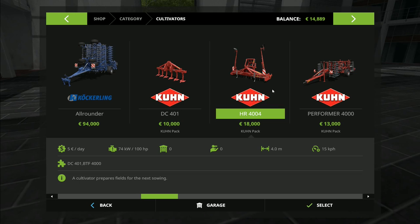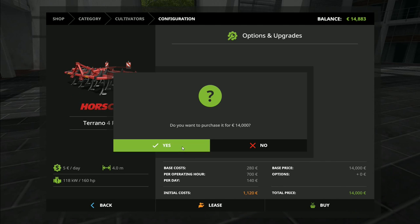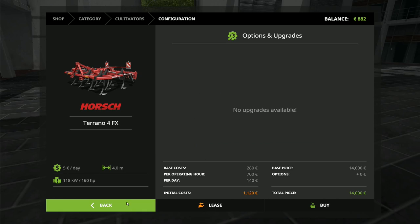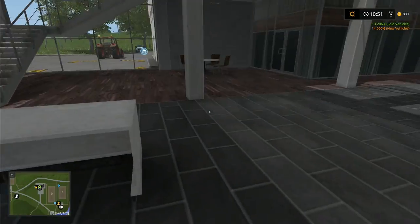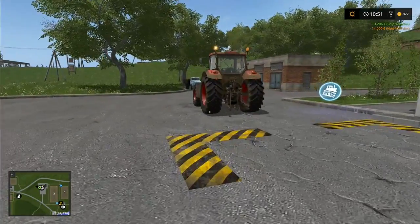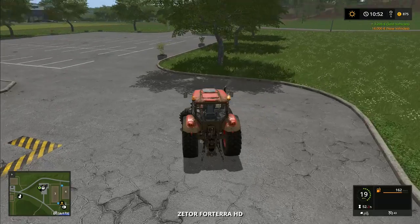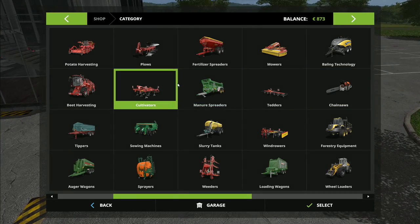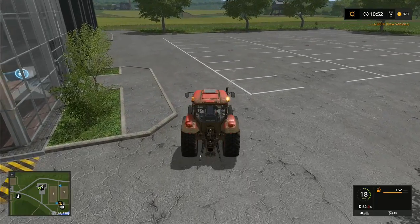I'd really like the modular system one since it means not having to buy it later, but where am I going to get 3,100 euros? It's ticking down fast. We're just going to have to go with this one for now - buying it for 14,000. I'm not going to lease the other one; our rules on this map are that we buy everything. So we bought the Horsch cultivator.